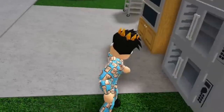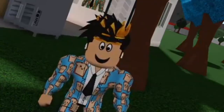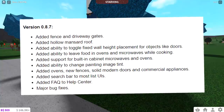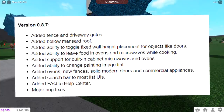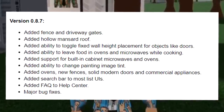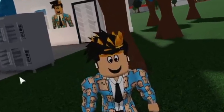The notes are out! Okay, version 0.8.7 update: added fence and driveway gates - oh my god, everyone's gonna be so happy. They added hollow mansard roof, added ability to toggle fixed wall height placement for objects like doors, added ability to leave food in ovens and microwaves while cooking, added support for built-in cabinet microwaves and ovens, added ability to change painting image tint, added ovens, new fences, solid modern doors and commercial appliances, added search bar to most list UIs, frequently asked questions to help center, and major bug fixes. So we have fence and driveway gates, we got a new roof.